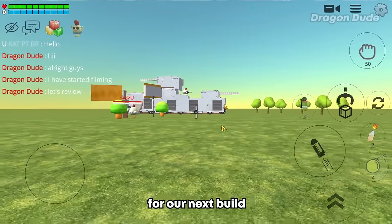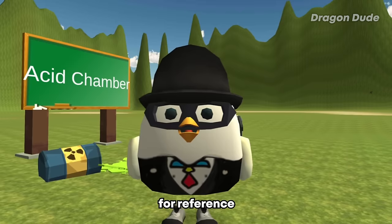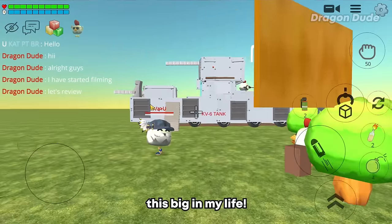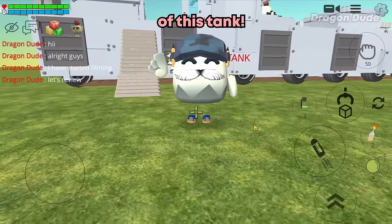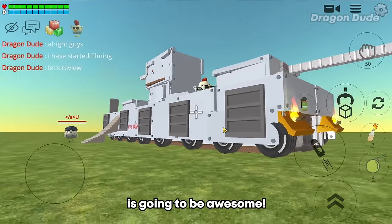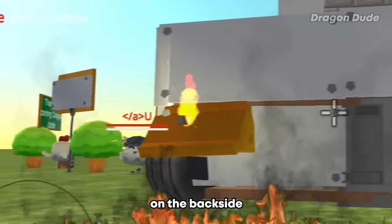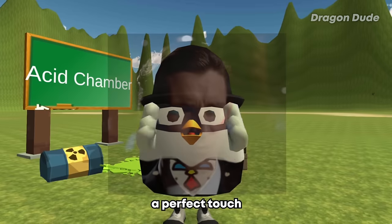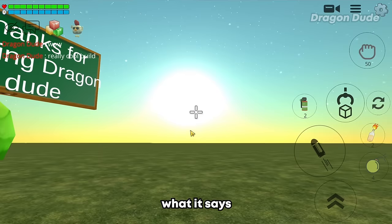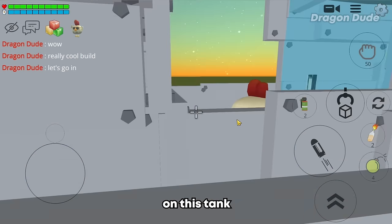For the next build: a giant KV6 tank. I have never seen a tank this big! From the outside this tank build is already awesome — it even has flames on the back side. There's also a Moya at the front — a perfect touch — plus a cool entrance sign.